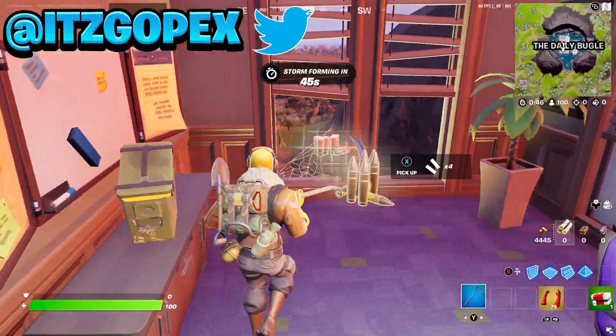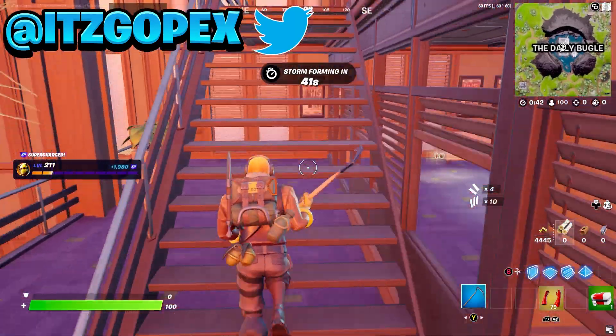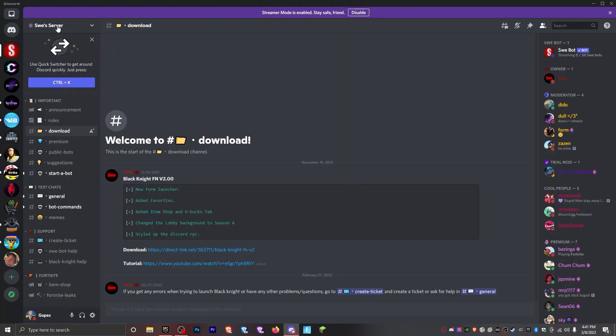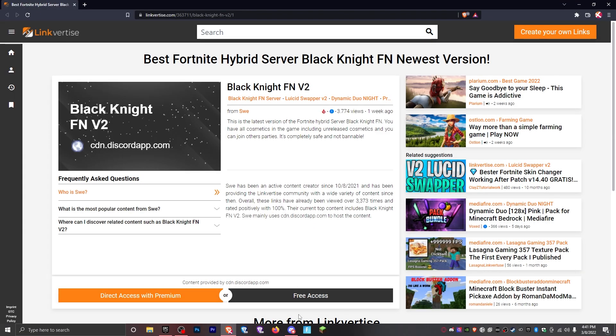To get your very own Fortnite dev account with every single skin in the entire game — by the way, as new updates come out, it'll update with the new skins from that update. So, join this Discord; I'll put the link down below. And you'll want to press the download link to download this.